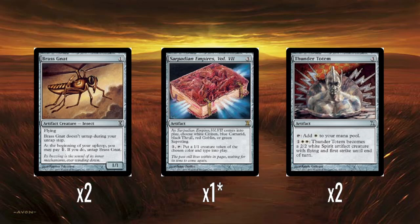The other rare of the deck is Sarpadian Empires Volume 7 — a three mana artifact. When it comes into play, you choose either White Citizen, Blue Camarid, Black Thrall, Red Goblin, or Green Sapling, and you can pay three and tap to put a 1/1 token of the chosen color and type into play. Obviously with this deck you'd want Citizens, but I could see this being a really fun artifact in general — it can make Goblin tokens or Sapling tokens that matter in other decks too. A fine rare, just another way of making tokens that benefit from your various boosts like Celestial Crusader and other wide-matters cards.